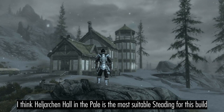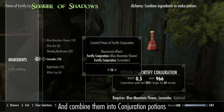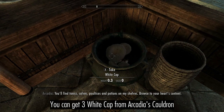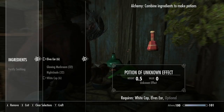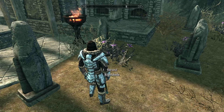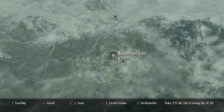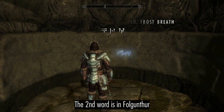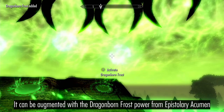If you want a homestead for this build, I recommend Heljarchen Hall in the Pale. If you plant Blue Mountain Flowers and Lavender, you can combine them for Potions of Fortify Conjuration. If you plant Whitecaps and collect Elvesear, you can combine them for Poisons of Weakness to Frost — just get the Purity Perk to remove the other effect. And as always, you can plant Glowing Mushrooms and Nightshade to combine for Potions of Fortify Destruction. The Frost Breath shout naturally fits this build — you can find the three words at Bonestrewn Crest, in Folgunthur, and at Skyborn Altar.